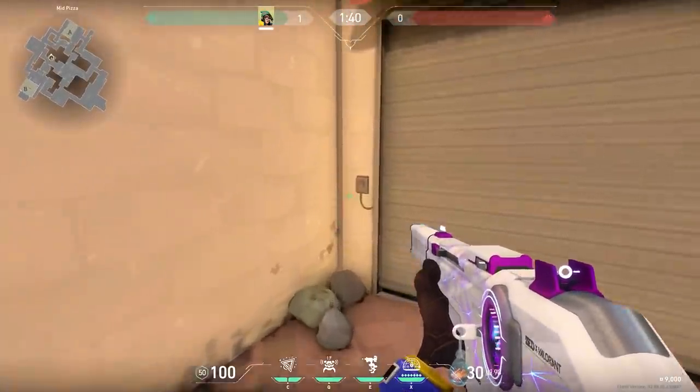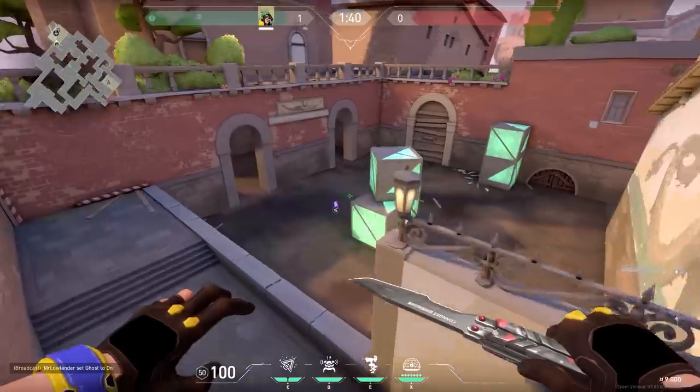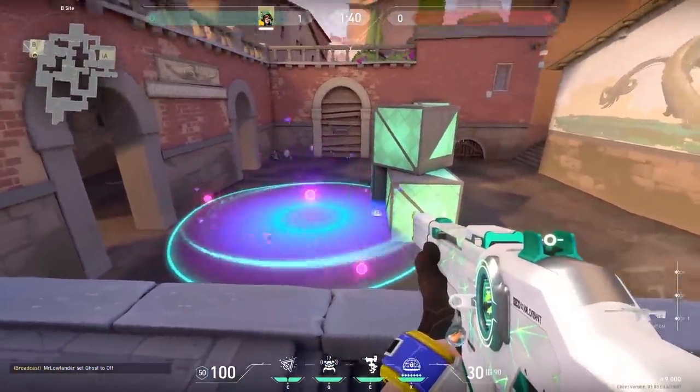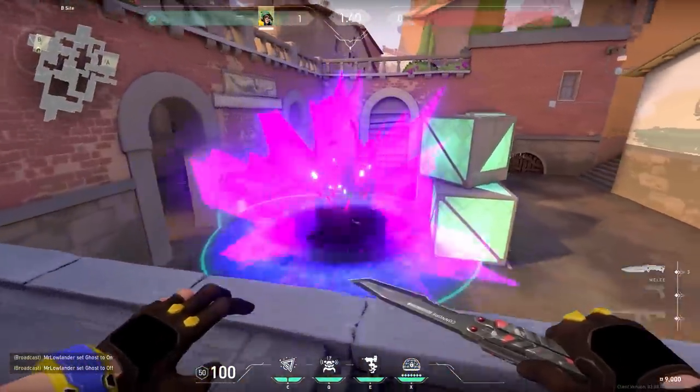Here's a Killjoy lineup on Ascent. When you're holding mid and hear enemies pushing B, go to pizza, aim in between the two lightning strikes, and do a jumping throw. Your nanoswarm will land on the default plant — nice if enemies are about to plant the bomb. Alternatively, you could also throw it from the door, which is a little bit riskier but helpful in some situations.